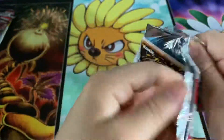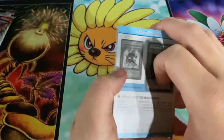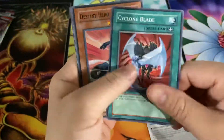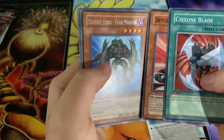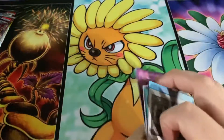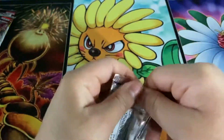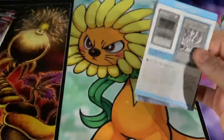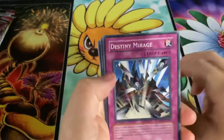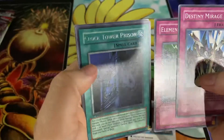Let's just hope for a Destiny Draw now. We got Crimson Blade, Dasher — all rare — Fear Monger. Alright, last one of these: Destiny Mirage, Into a Recharge, and rare Clock Tower Prison.